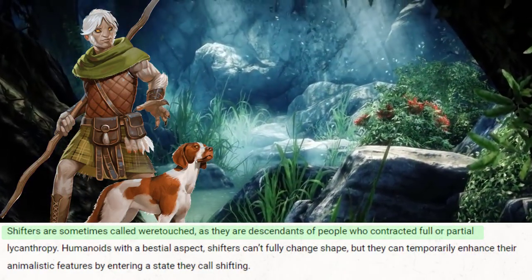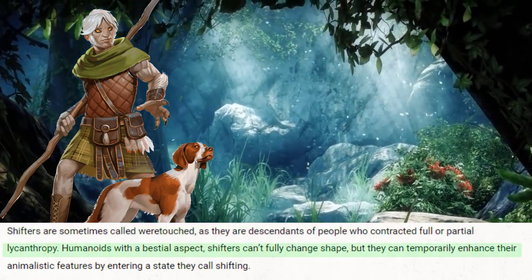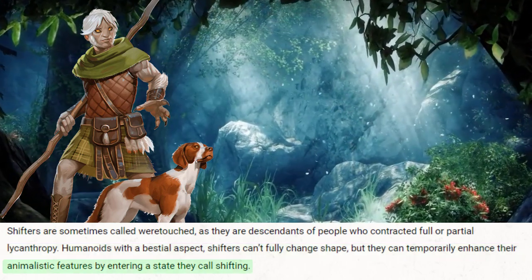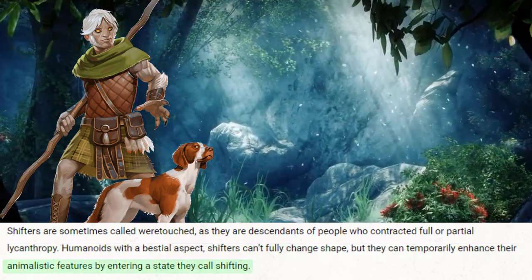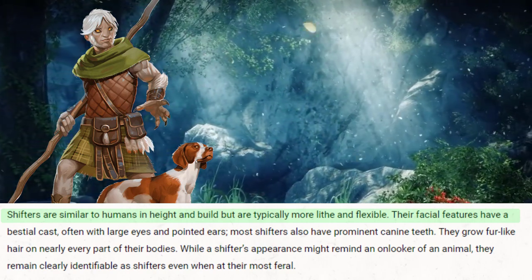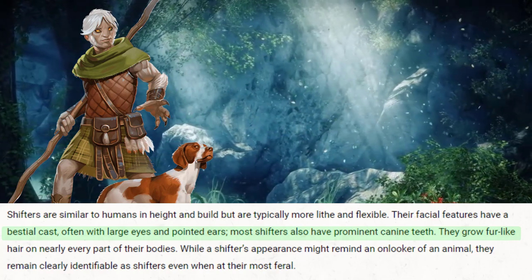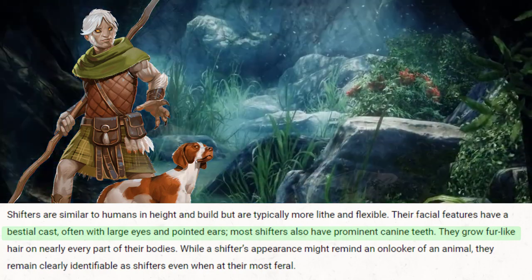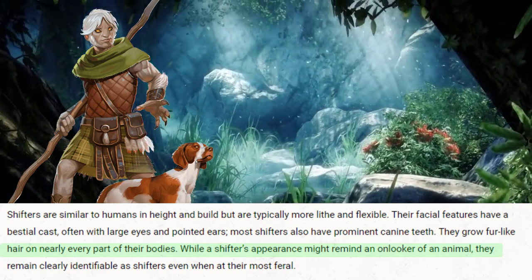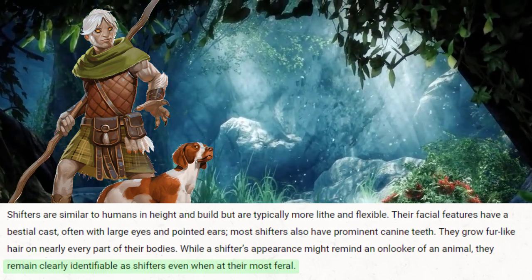Shifters are sometimes called were-touched, as they are descendants of people who contracted full or partial lycanthropy. Humanoids with a bestial aspect, shifters can't fully change shape, but they can temporarily enhance their animalistic features by entering a state they call shifting. Shifters are similar to humans in height and build, but are typically more lithe and flexible. Their facial features have a bestial cast, often with large eyes and pointed ears, and most shifters also have prominent canine teeth. They grow fur-like hair on nearly every part of their bodies. While a shifter's appearance might remind an onlooker of an animal, they remain clearly identifiable as shifters even when at their most feral.